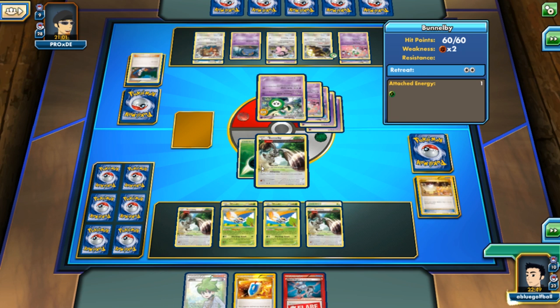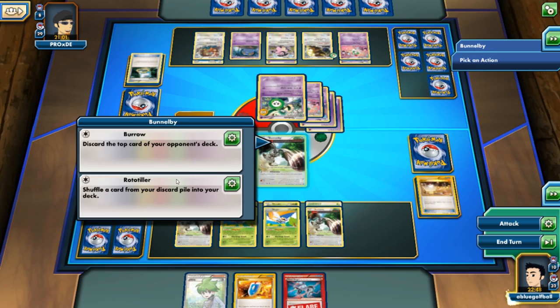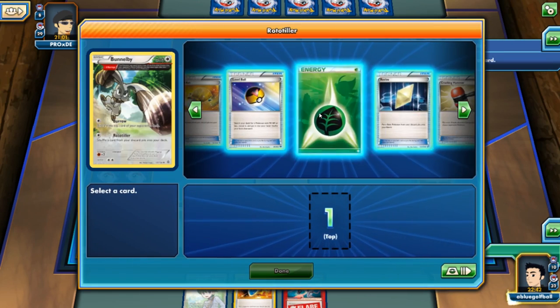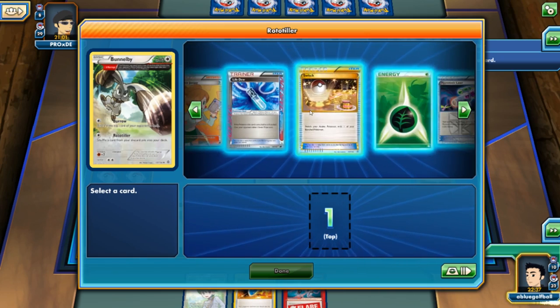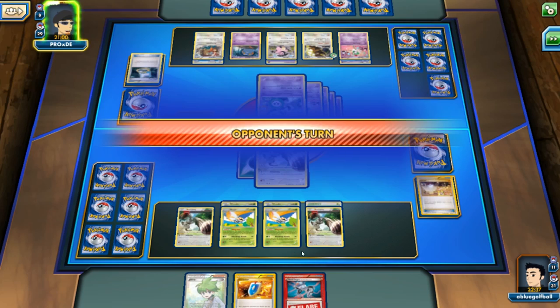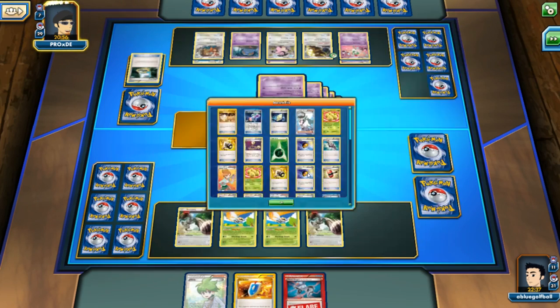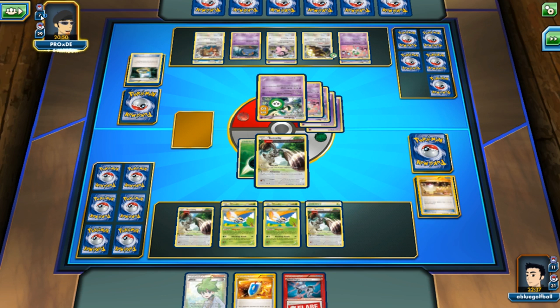We'll Burl — let's look for the ACE SPEC. There it is — Life Dew. In the next turn, we can play VS Seeker for another N perhaps. My opponent will be knocking out this Bunnelby — my opponent is at seven cards. We can go ahead and Wing Buzz a couple more times, and this is looking pretty good. My opponent could have been down to five cards maybe.